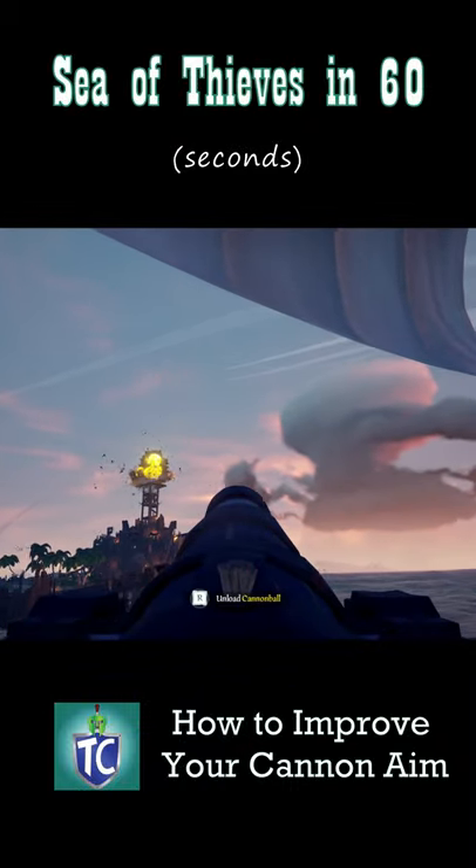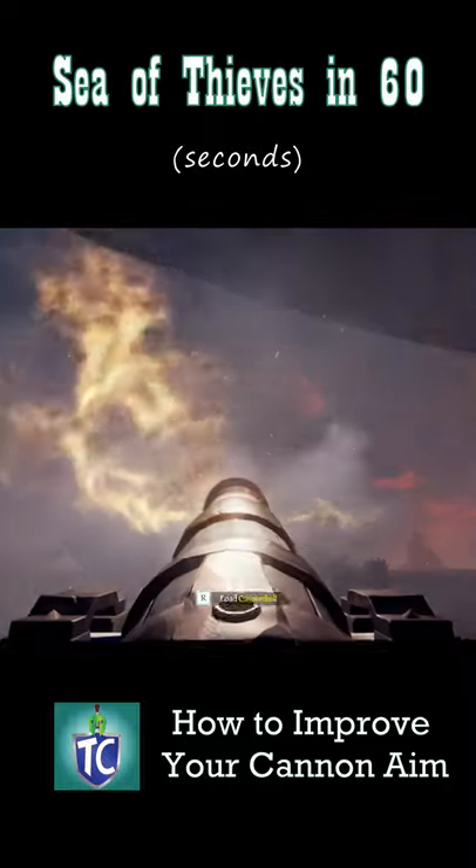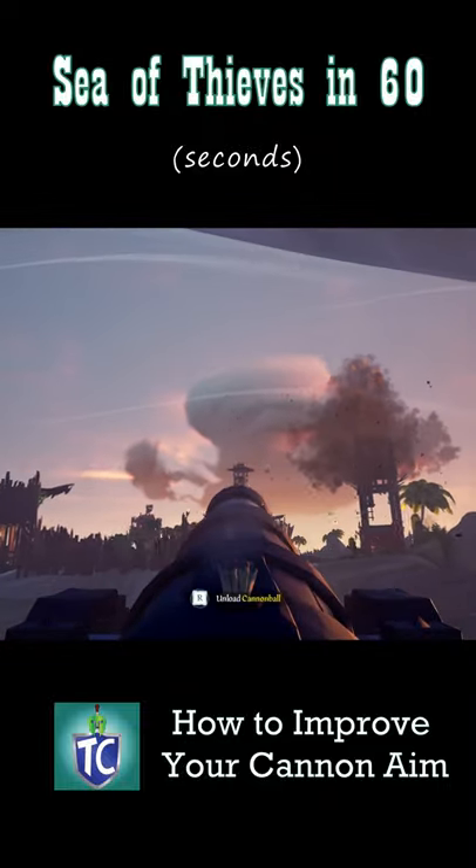Once you think you've got this down, set your ship in a circle around the island. The curve will now be a little different. Practice hitting towers on the island at different distances, speeds, and rotations.